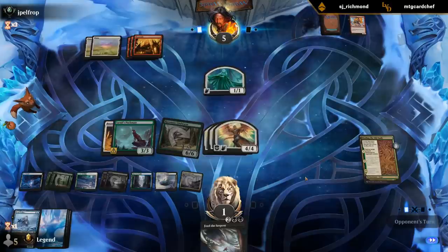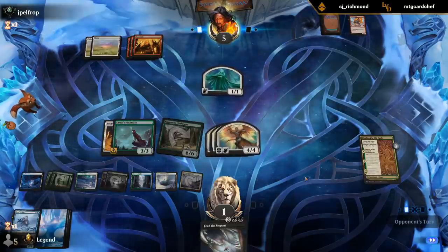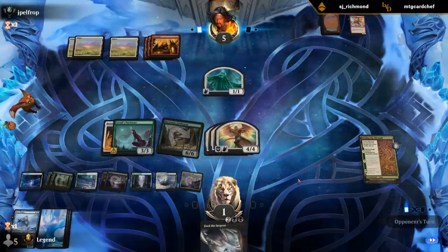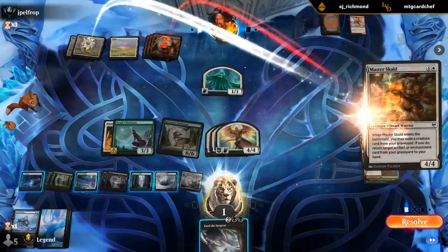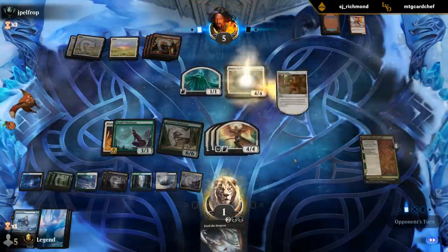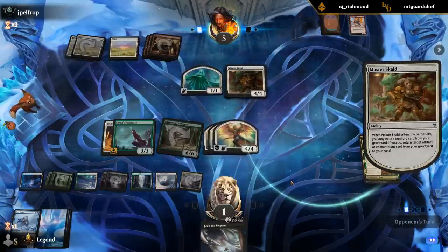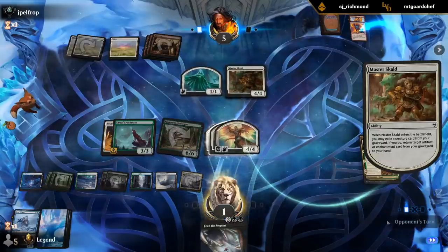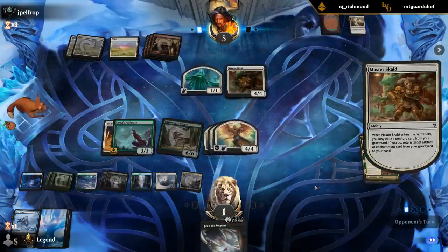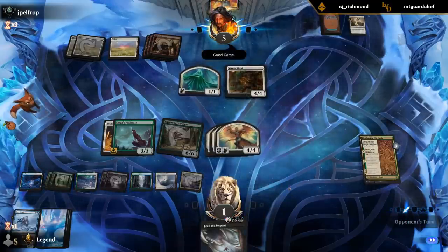Let's see that insane draw - managed to beat the curve-out draw from red-white aggro. Master Skalds can get back Helm, but Feed the Serpent has got that covered. So they were actually close to almost killing us here. GG!